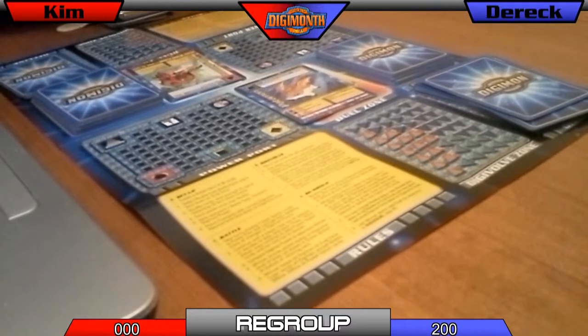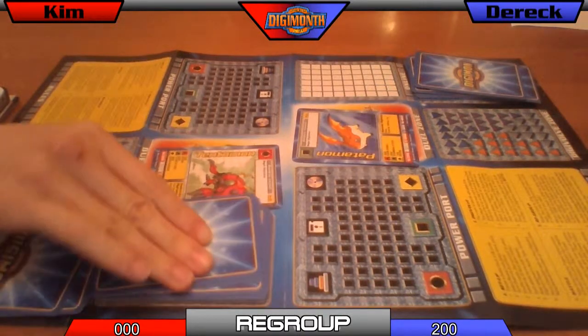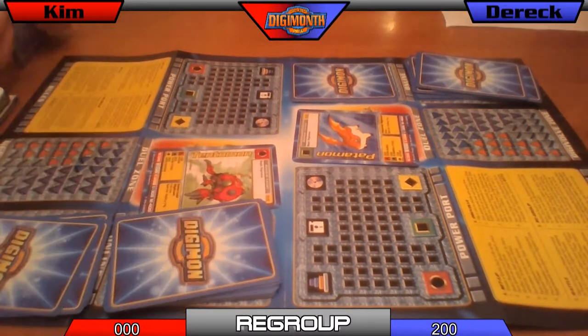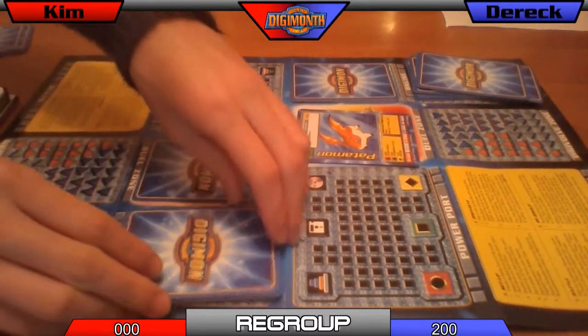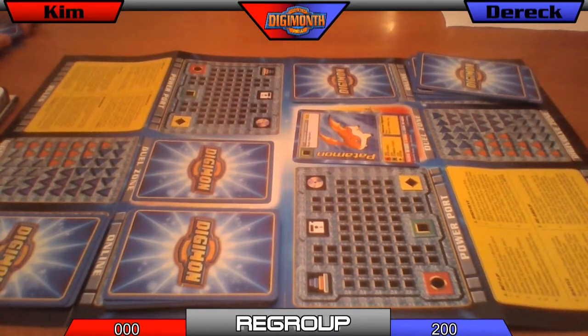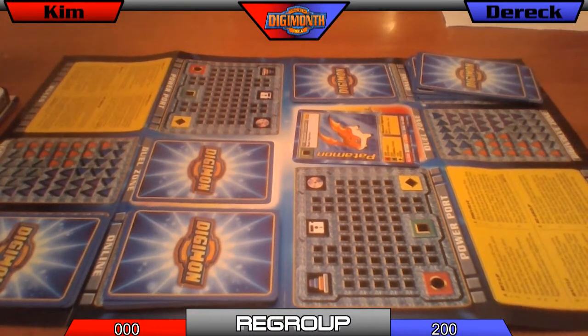Now we're back to setup — regroup. Discard whatever you want. Since I don't have any to discard, I just get these 10 and I'm stuck with them. If you want to place your rookie, put it face down. So obviously you've played a rookie — a strong green, or I didn't look. Because you fluctuate between both so frequently when we play these games — sometimes you'll make a completely airheaded move, other times it'll be perfectly calculated to confuse me. You're a loose cannon.